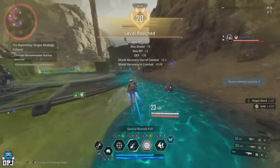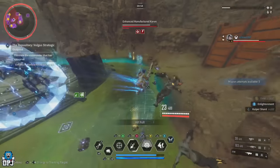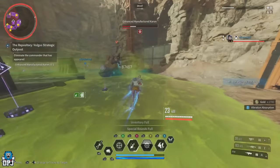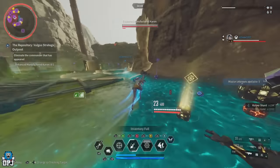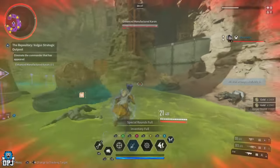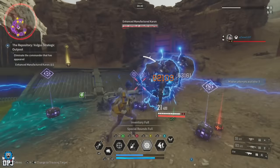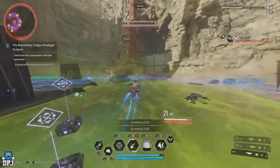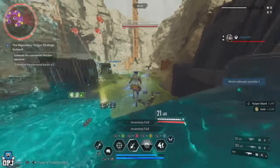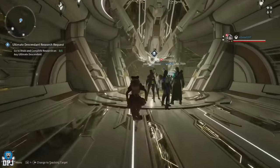It's more compact, easier to take out all enemies, and I feel it may be better in the long run for more descendants. Because all these enemies spawn in a small compact area, I can think of three or four descendants besides Bunny and Valby that this would be perfect for. I stumbled upon this by accident just running around the area, noticed it's basically the same as the Valby run farm in a smaller area. And with the 1.0.4 patch planning to buff popular farming spots, if this one gets a buff it will only get better.